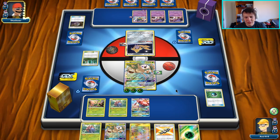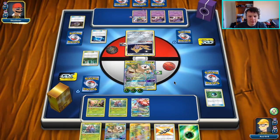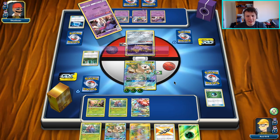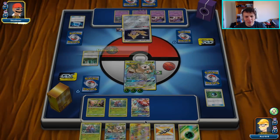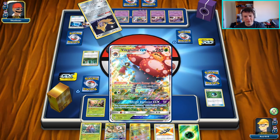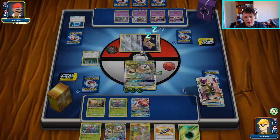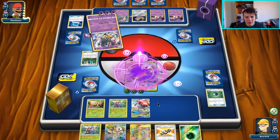An Ultra Necrozma is kind of annoying to deal with. You can definitely deal with it, it's just kind of annoying — but definitely manageable. They need a lot of stuff here. There's another Inkay, there's a Psychic Recharge. And here they come up with the Shadow Impact — it's only going to hit us for 90. And then if we get another Vileplume out this turn we're going to heal 90 damage on the turn with the Fragrant Flower Gardens, making it pretty much impossible for our opponent to do enough damage to ever win the game. There's the Giratina and the Shadow Impact for 90 damage.